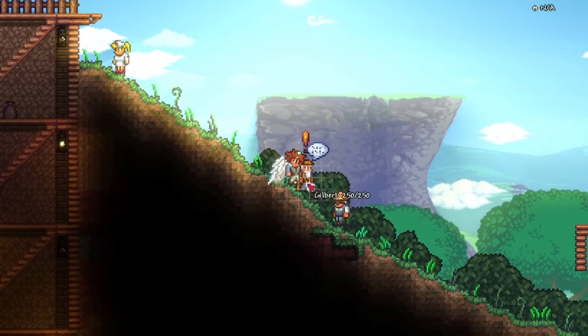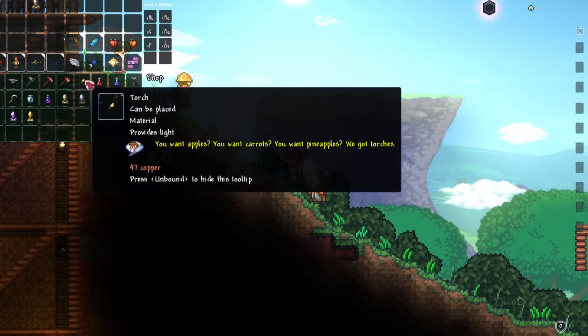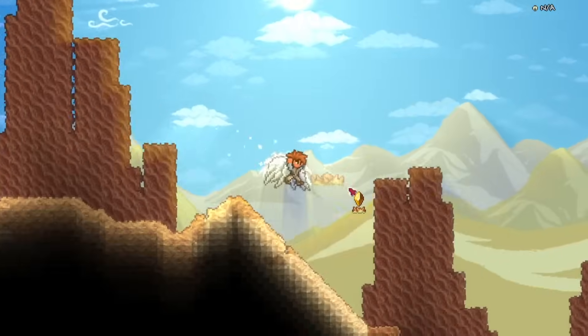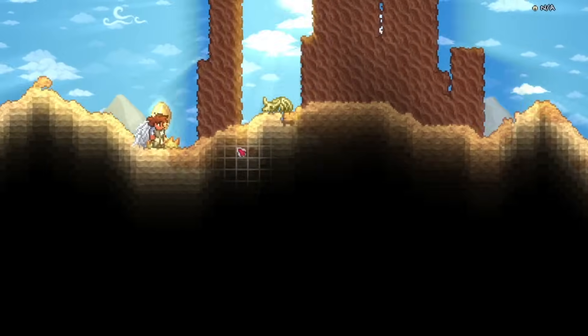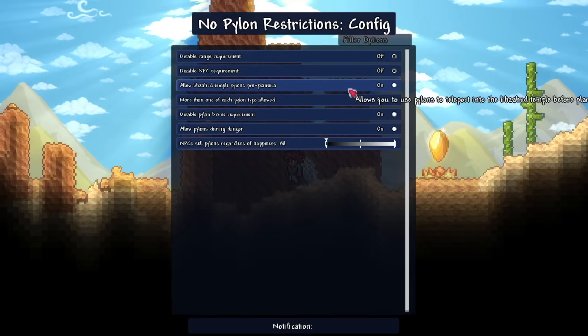The next mod feels a bit like cheating, but No Pylons Restriction, as the name implies, removes every restriction when using pylons. You will be able to teleport to pylons from anywhere on the map, place multiples of a single pylon, and don't need NPC happiness to buy pylons. You can also tweak which restrictions get removed in the settings.